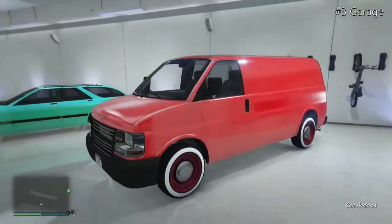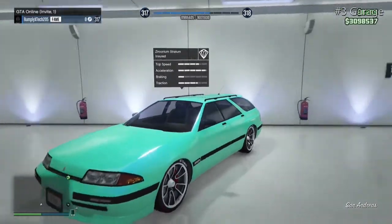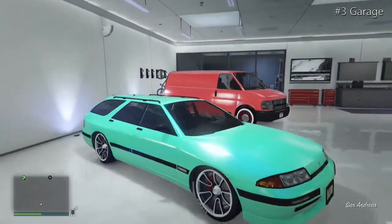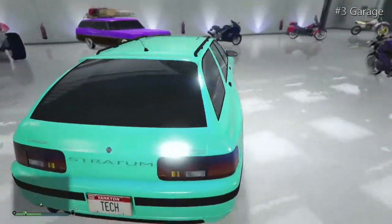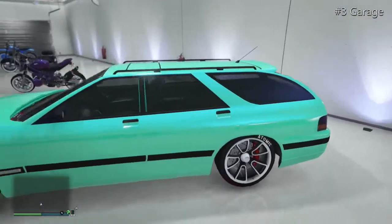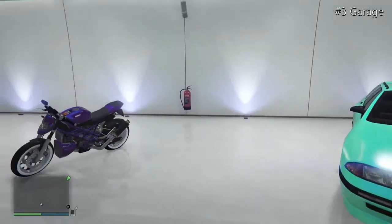Moving on to a mint blue Stratum with a North Yankton plate. It's a bit of an odd car, but I added it for video purposes. It's got some ice white wheels — not the flashiest ride, but a really good vehicle to cruise around with friends.